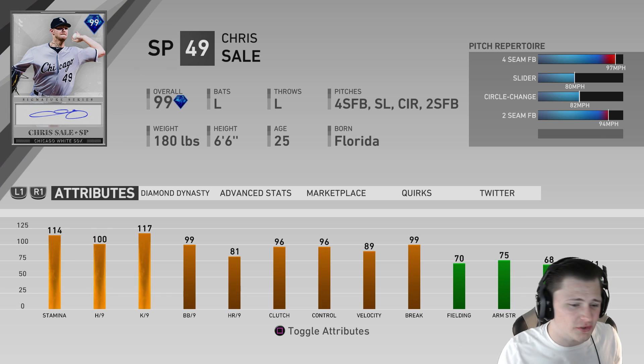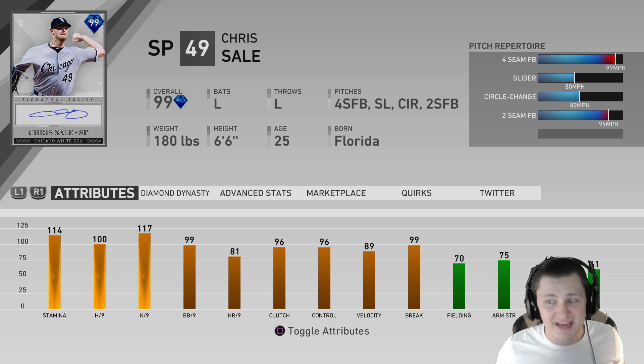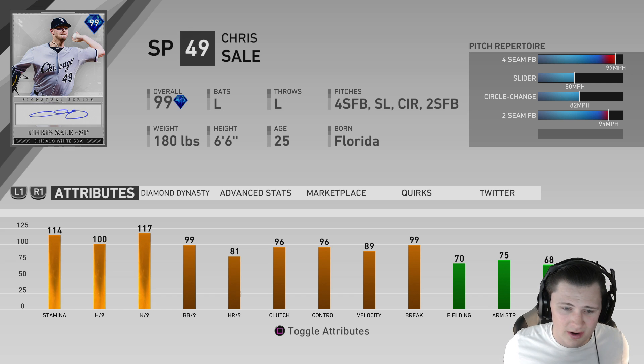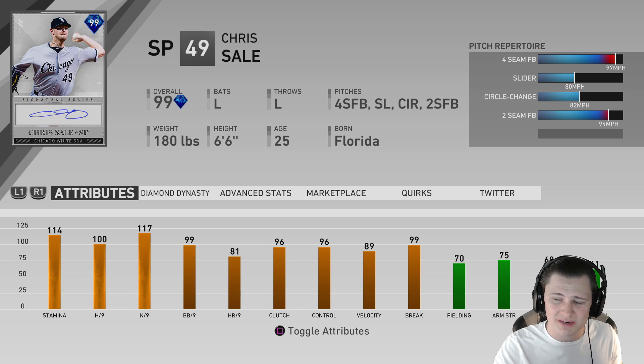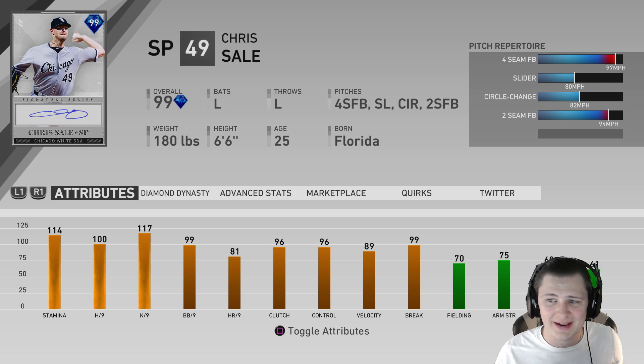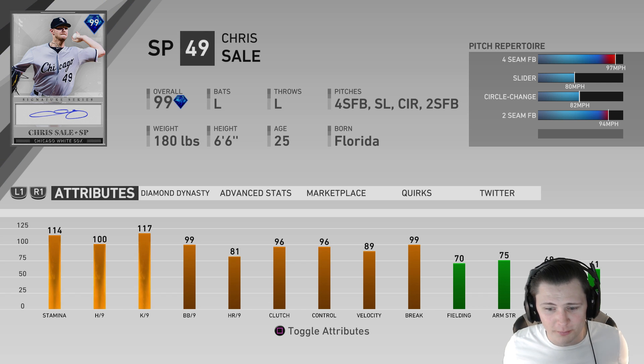Going over Chris Sale's stats: he's got 114 stamina, 100 hits per nine, 117 Ks per nine — I think he's got the best Ks per nine as a starter — and he's making PCI small with 89 velocity. A good four-seam and two-seam: the four-seam at 97, two-seam at 94, slider at 80. He's got good speed differentials, and most importantly for me, 96 control with 99 balls per nine. He dots.